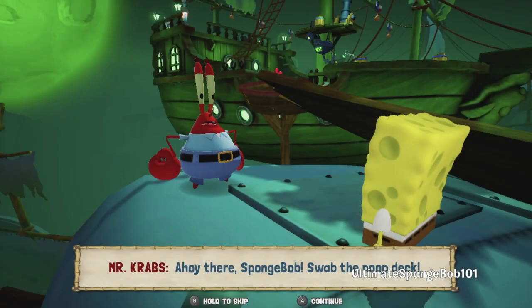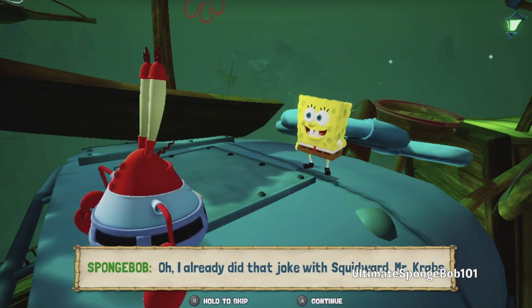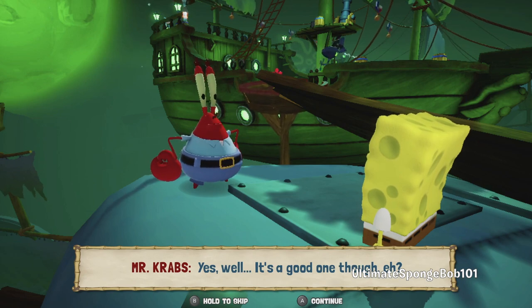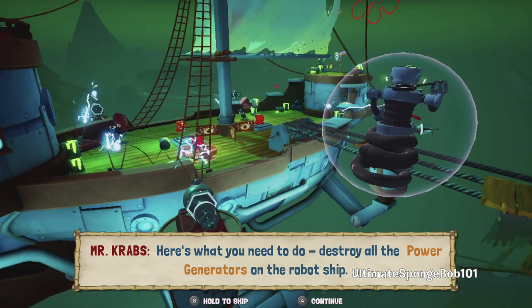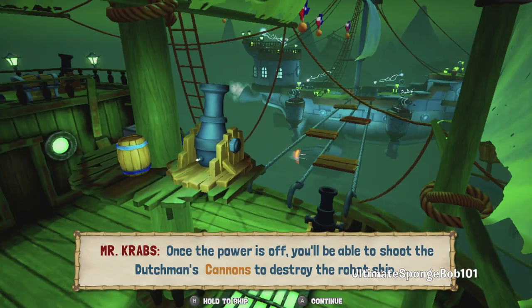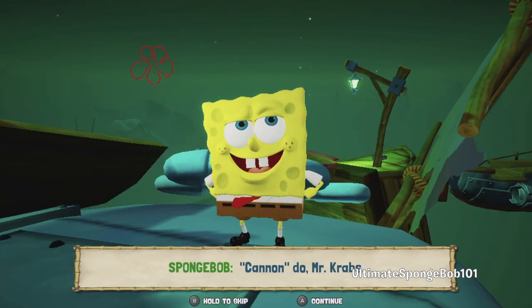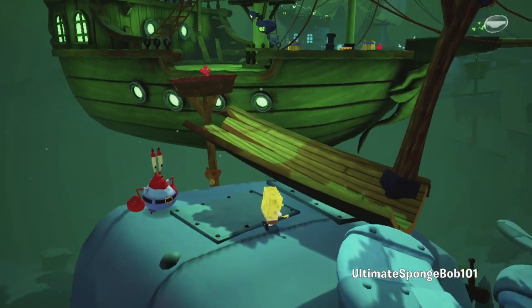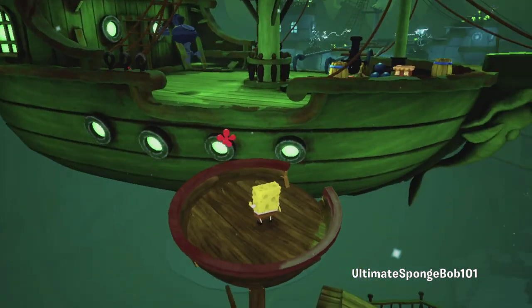Mr. Krabs says: 'Ahoy there! What you need to do is destroy all the power generators on the robot ship. Once the power is off, you'll be able to shoot the Dutchman's cannons to destroy the robot ship.' He's trying to do a pun there, but anyway let's get onto this area and start working toward our next golden spatula.